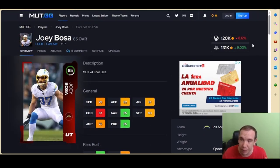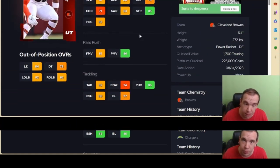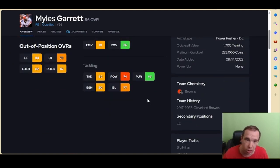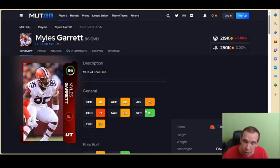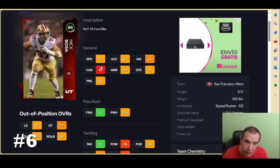For 120k Joey Bosa can do some damage, but Garrett is better — he has over 80 finesse and over 85 power, so he's going to be a little bit better regardless. He has hit that 80 threshold, you can move him to left end, his traits are great, and his strength is 85. Being stronger than Joey with a better finesse and power move setup overall makes Garrett the better pick. Next up is Nick Bosa.